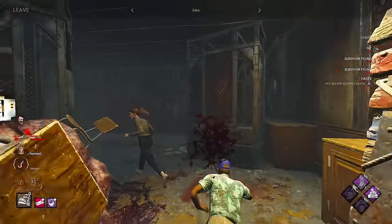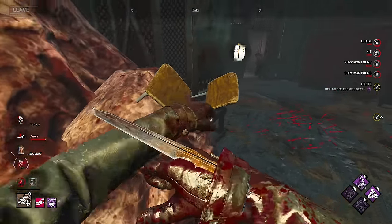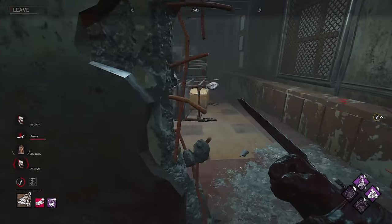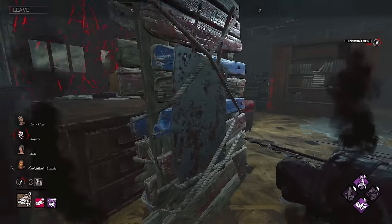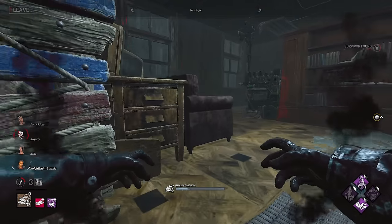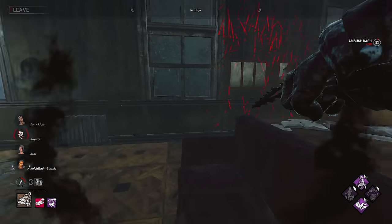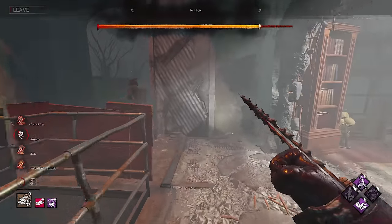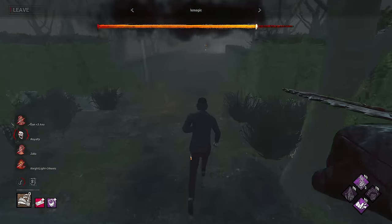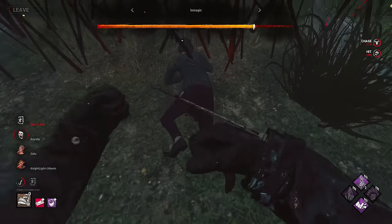In round one, Eternal played first, securing a 4k with one gen left as Pig. However, the dash was rarely used due to how pro players control pallets. Ariandel's killer LaMagic was a little more adventurous with the new dash mechanics, waiting to see the pre-leave — he will get that hit with the new Pig buff — but ultimately failed to better Zaka's result, giving Eternal the lead going into the Huntress set.